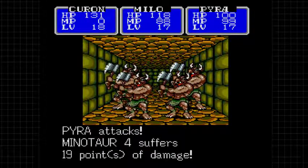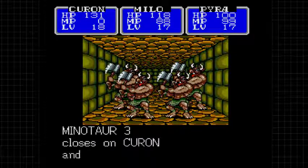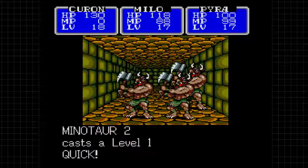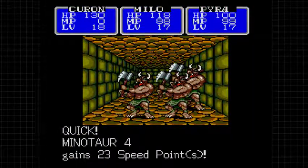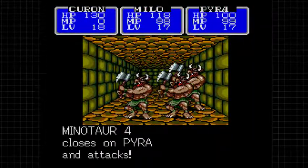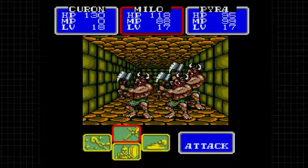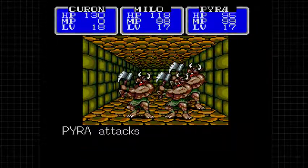For those that might have forgotten because we didn't run into any last time - minotaurs can hit pretty decent damage, but they cast Quick level one on each other to increase speed and defense, making them harder to kill. Though Pyra is still taking quite a bit of damage from them.